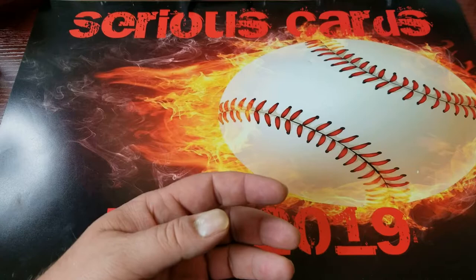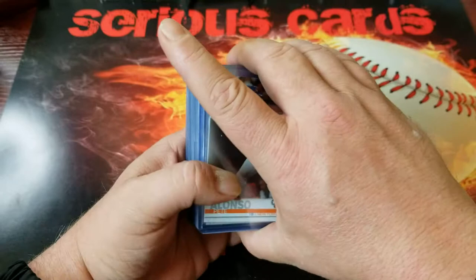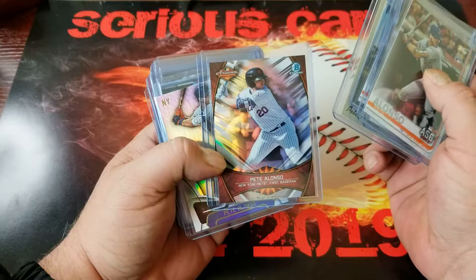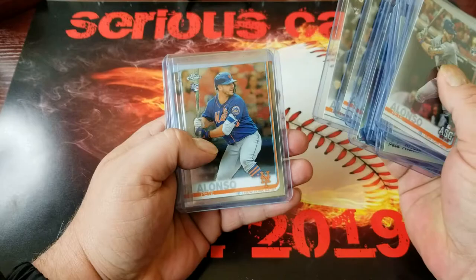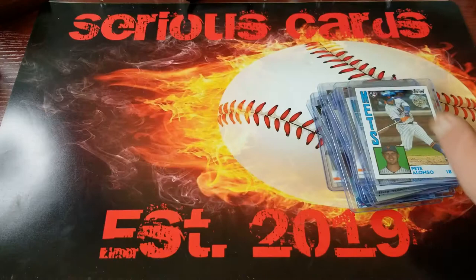And then of course my fat stack — man, the card companies went crazy with Pete Alonso. It's really going to affect his price later even if he does become an icon and continues to play like he is. Here's the ASG card, rookie debut from Topps Update, the Archives, Bowman Chrome, Certified, Bowman Chrome, Topps Fire, Bowman Platinum, another ASG, Home Run Derby, Home Run Derby, Topps Chrome, Topps Chrome — and these two came out of the update. So those are my Alonzos.